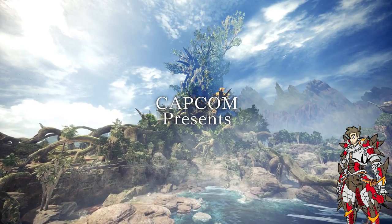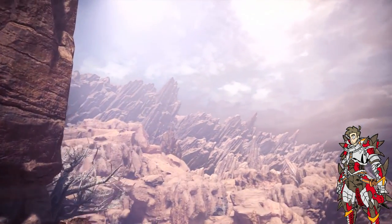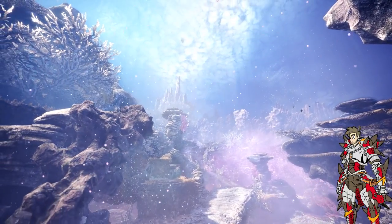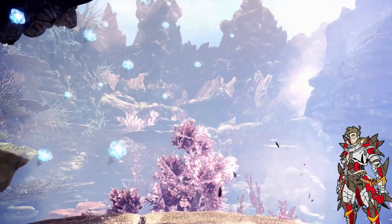Next up you see another angle of the desert — the Spiral Waste, I believe it's called; I may mispronounce that, but oh well. Next is another map they showed off in the trailer. I'll talk about it more later, but I don't remember the exact name for this map. There are a lot of wind currents and a lot of things happening — it's a good place to use the glider mantle.